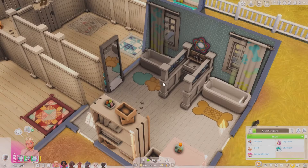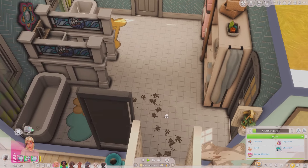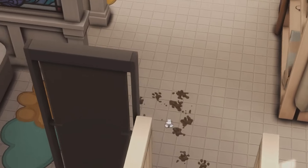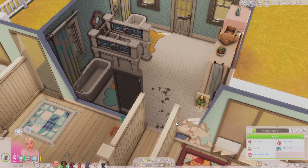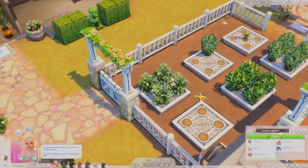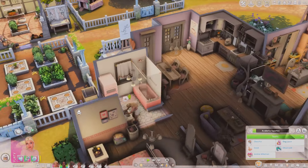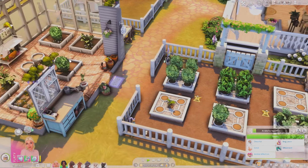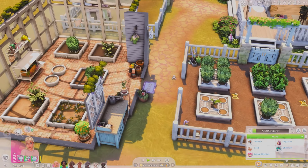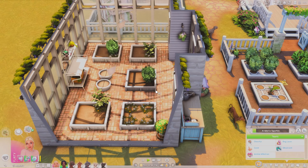I put a little bath area for the dogs, and I noticed the mud paws decor from the Cats & Dogs expansion pack — I thought that was so perfect for the bathroom where they all get their baths. Having multiple dogs that love to roll in dirty puddles and end up filthy is a whole other thing, but I'm just going to have Arabella come and take care of everything.